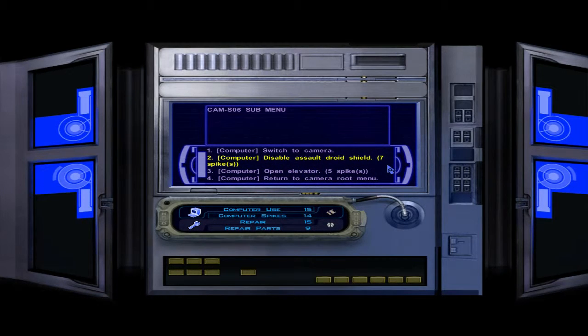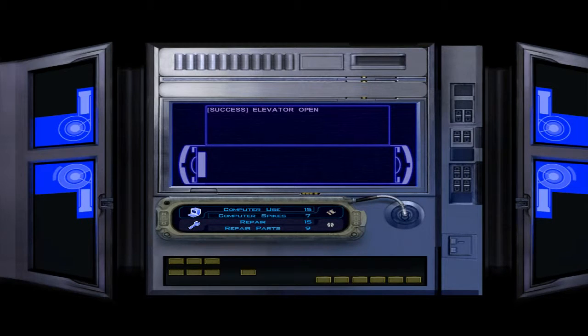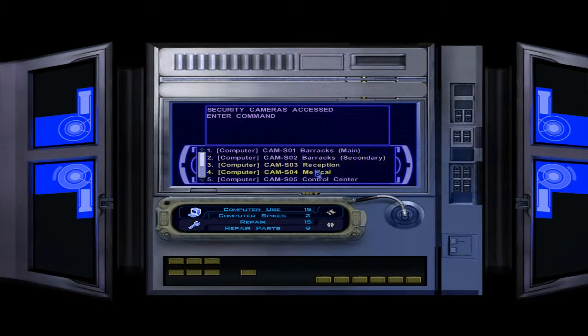We're going to want to disable his shield. Those are our only two options — disable the shield and open the elevator — and we have plenty of spikes to do that with. Let's go ahead and deactivate his shield. He looks like he's in a lot of pain. And open that elevator. I could take the turrets offline too, but I don't have enough spikes. Bummer.